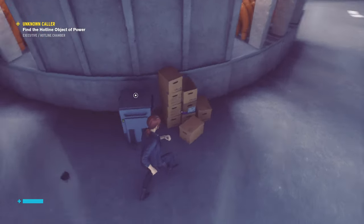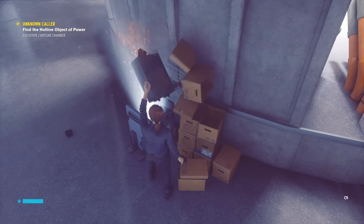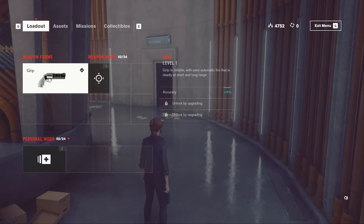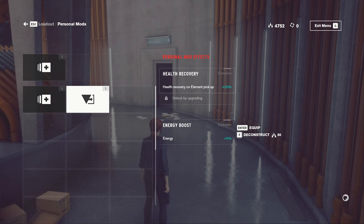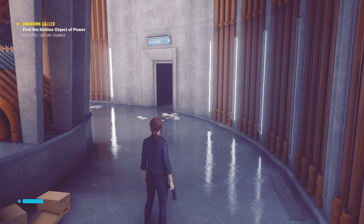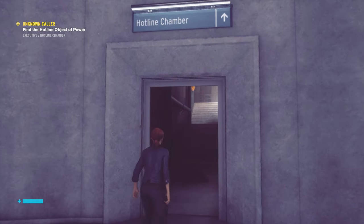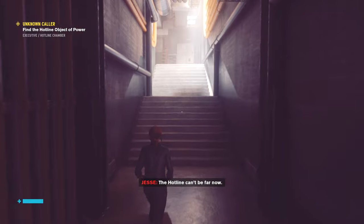Let's keep going - here's a chest. Energy boost personal mod - let's see what that does. Plus 5 energy. I'll keep the health recovery - that seems more important to me. Alright, here's the hotline chamber - the hotline can't be far now.